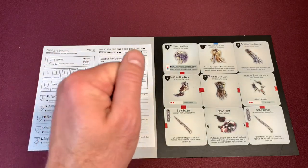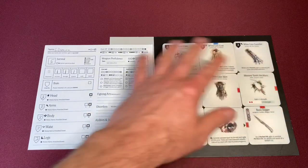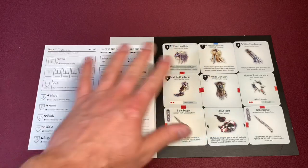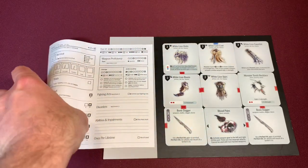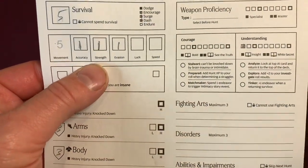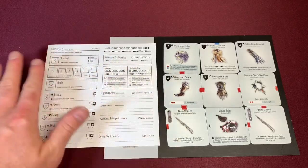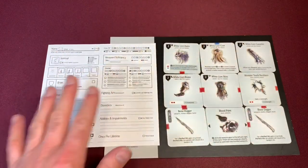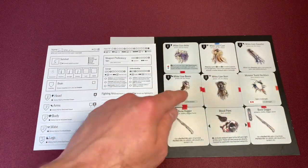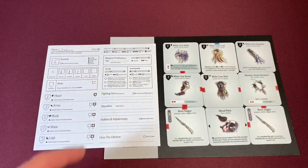Our last survivor is a new one — we're bringing a fresh lamb to the slaughter that always seems to happen to the poor person in this armor set. This is Sylviara. She doesn't have anything going for her yet, but as a newer survivor she has awesome starting stats: plus one accuracy, strength, and evasion, and she also starts with one understanding. Sadly she doesn't start with any insanity. She does get some extra strength and movement, so hopefully that'll counterbalance the lack of insanity.